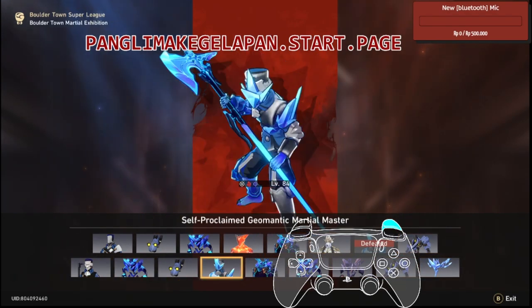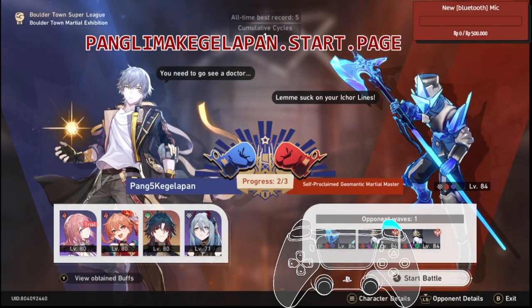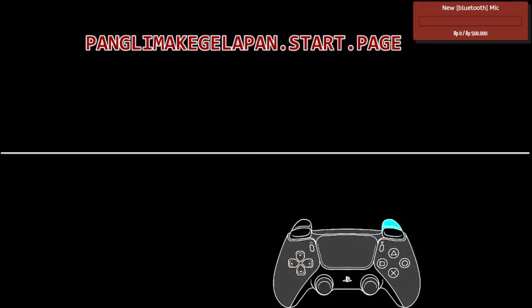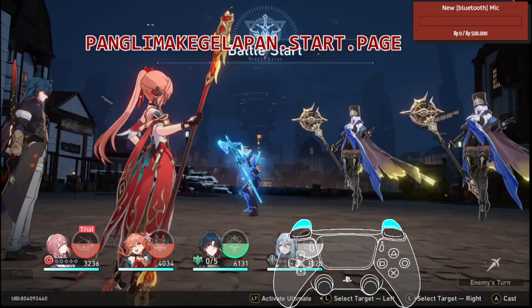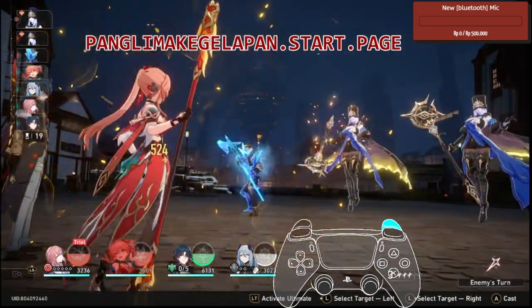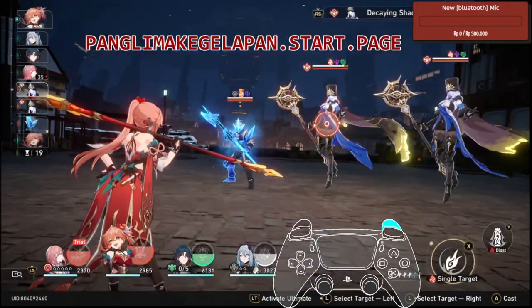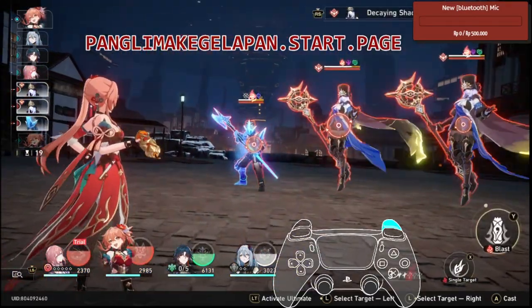The second one is a bit RNG because the enemy, especially the magician one, can make our character get frozen or stunned to the side. So it's kind of a bit RNG — I hope it's not gonna happen to me now.